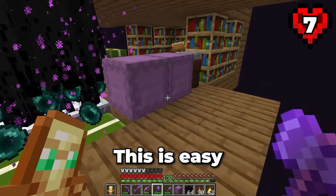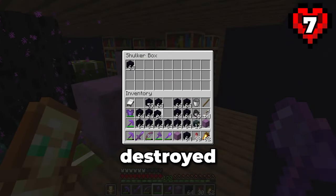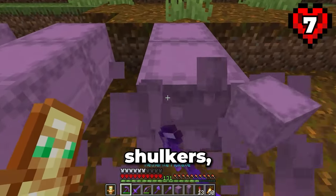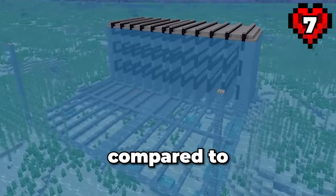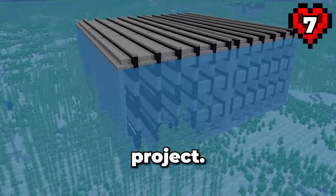Next up, I need three shulkers of obsidian. This is easy because I still have a bunch of obsidian stored in the end from back when we destroyed the end island. I then went and collected a bunch of soul sand and crafted a lot of cobblestone slabs. All I need to do is collect these shulkers, move them over to the ocean, then I can finally start building this thing. Now I know this farm looks big when compared to other designs, but it really isn't — especially when you compare it to the next phase of this project.